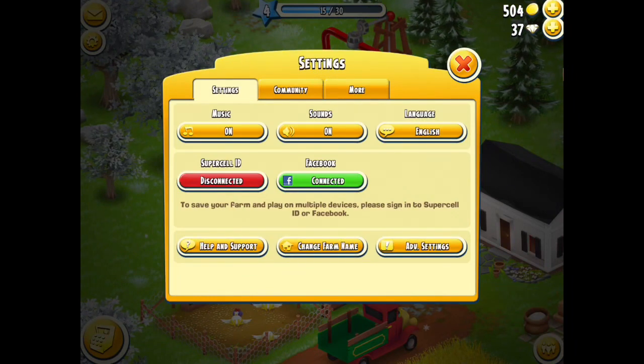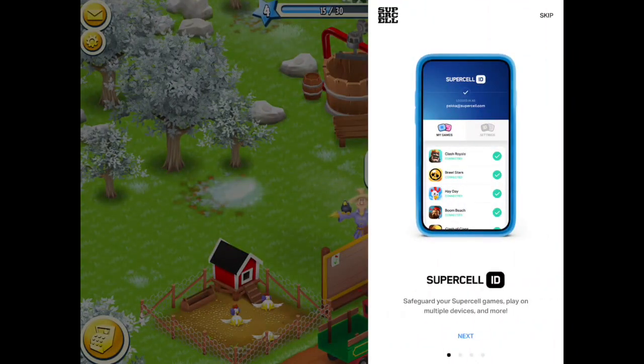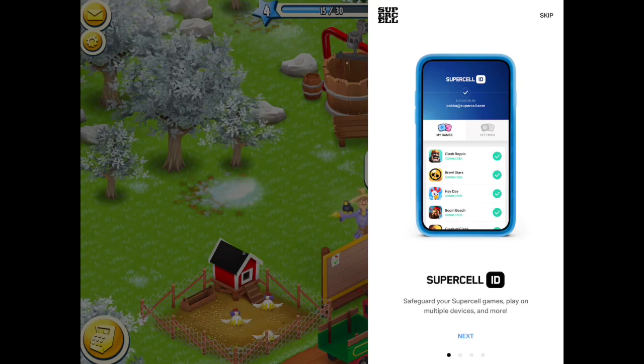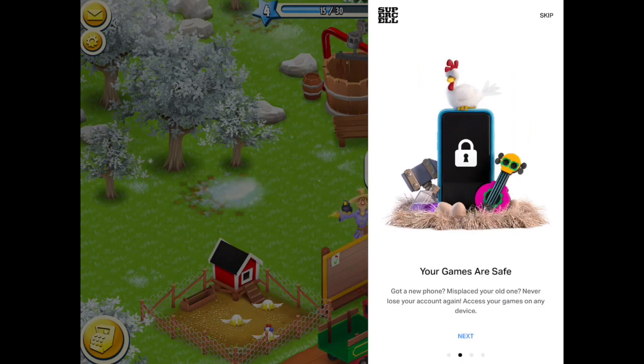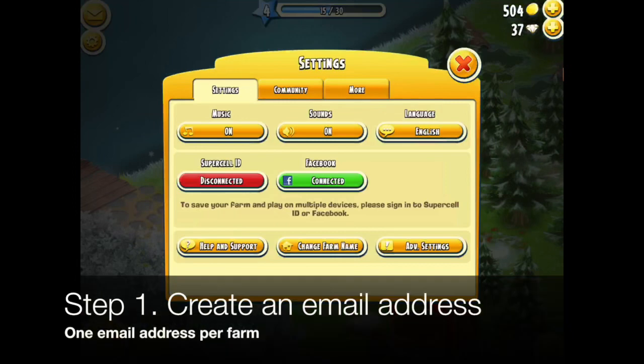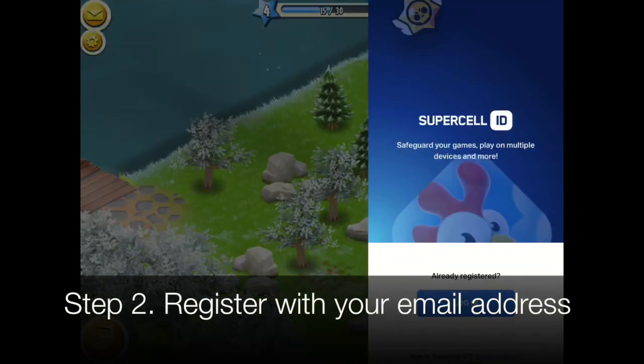If you tap on that, it will walk you through what the Supercell ID is — and this is not just for Heyday, it's for all Supercell games. To set up a Supercell ID for this farm you need an email address. If you go into your game and tap the settings icon in the top left-hand corner, you will see that the Supercell ID is disconnected. If you tap on that, it will take you to this screen.